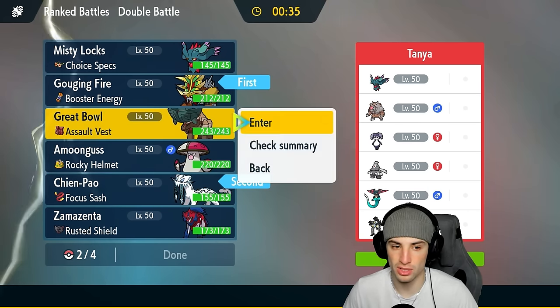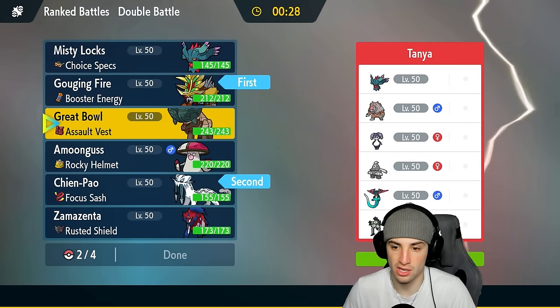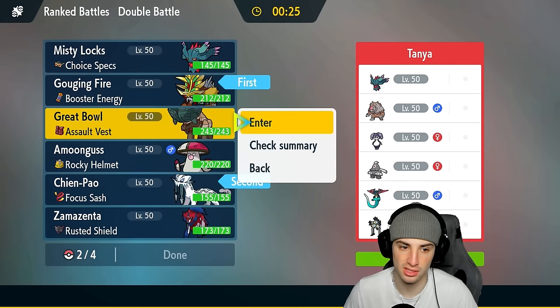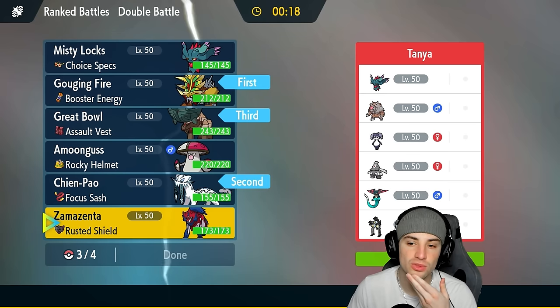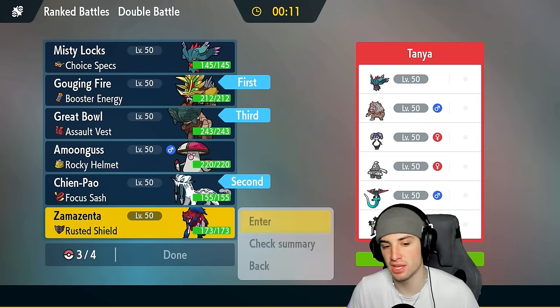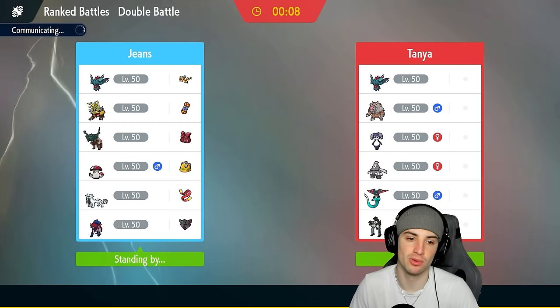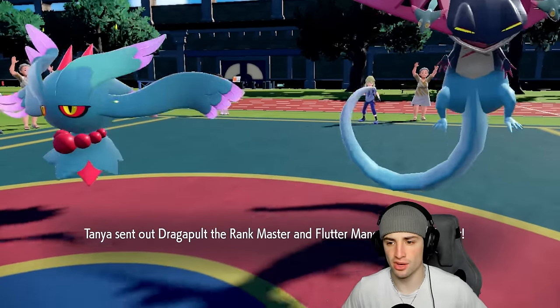For the back slots I'm going Ting-Lu — very slow, works well in Trick Room, and drops special attack with Vessel of Ruin. Last slot is either Amoonguss or Zamazenta. Amoonguss is great if they go Trick Room, but if they don't I'd rather have Zamazenta. I'm cool going Zamazenta since we already have Ting-Lu as the slow pokemon to thrive in Trick Room and help drop special attackers' damage. Leading Gouging Fire and Chien-Pao with the Howl combo.